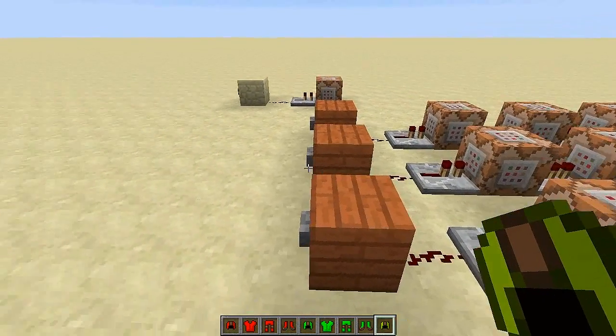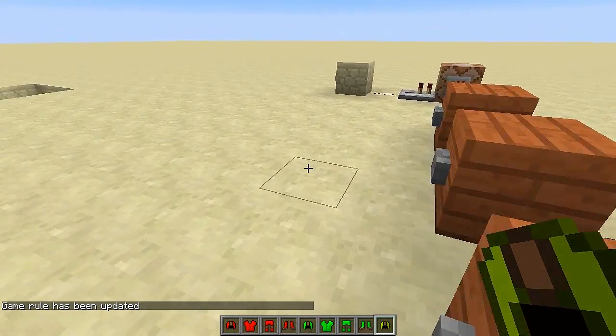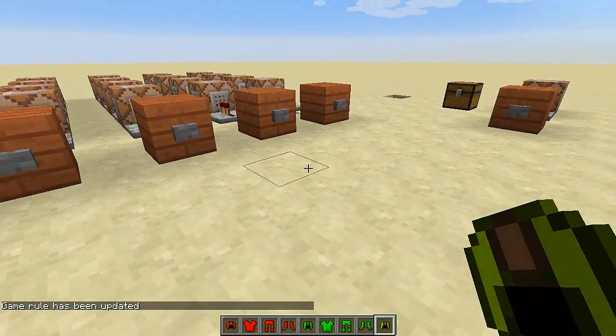One thing you may have noticed is the command block output. Let me show you a simple way to turn it off — just type in gamerule commandBlockOutput, make sure the capital B and capital O, and put false. Let's check it — yeah, no more command block output coming up.